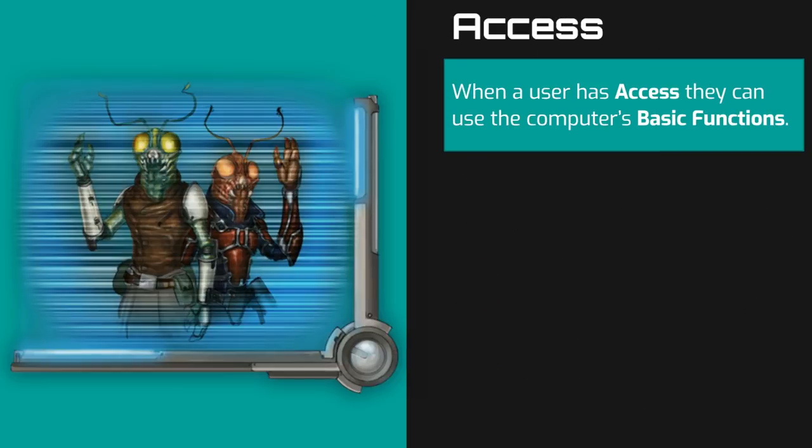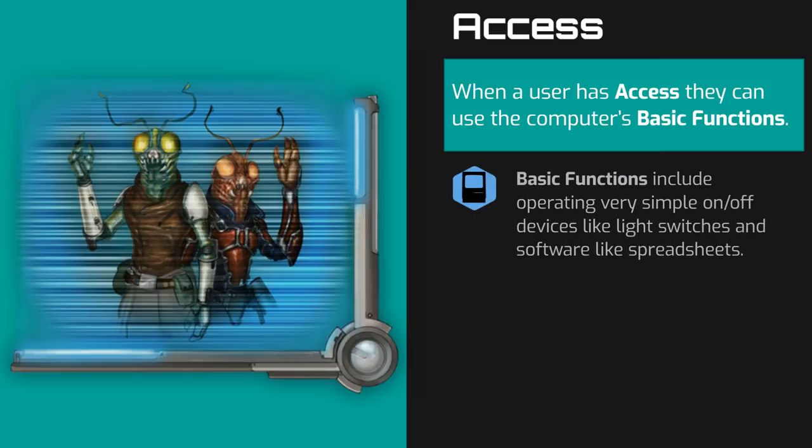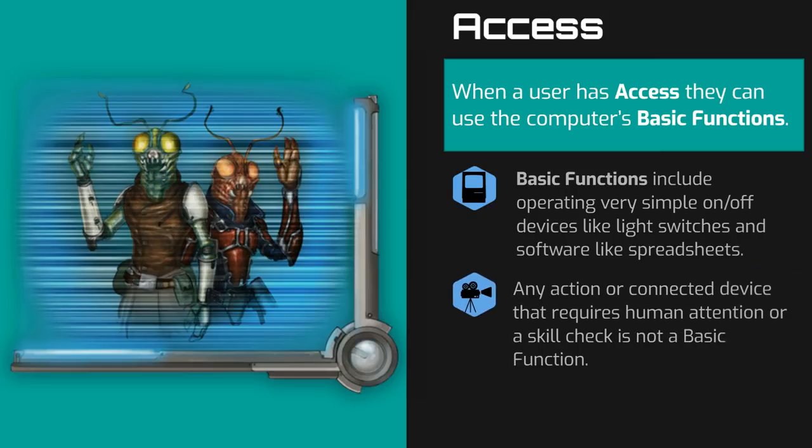When a person has access to a computer, they have control over its basic functions. Basic functions include manipulating simple devices such as flipping a switch on or off, turning lights on or off, turning music on or off, opening or closing a door, as well as automated bookkeeping or sorting data. The rule of thumb is if a task does not require a person to operate it, then it is considered a basic function.